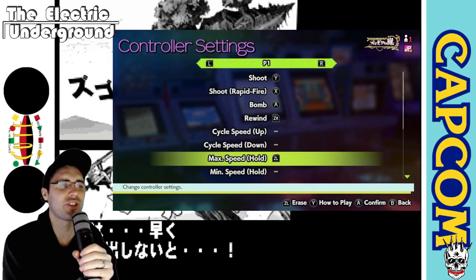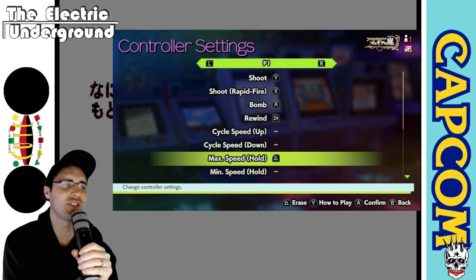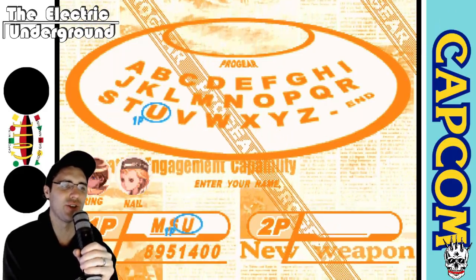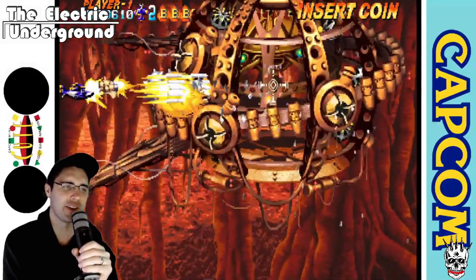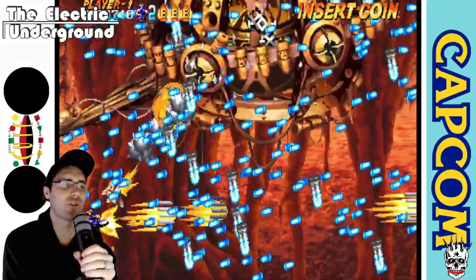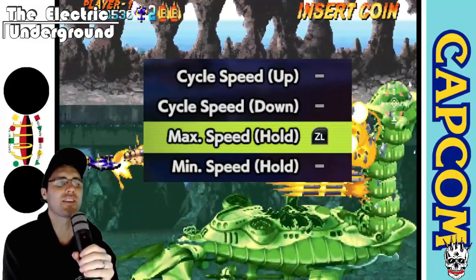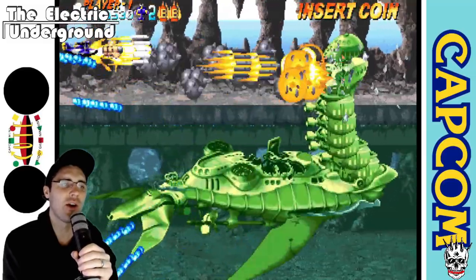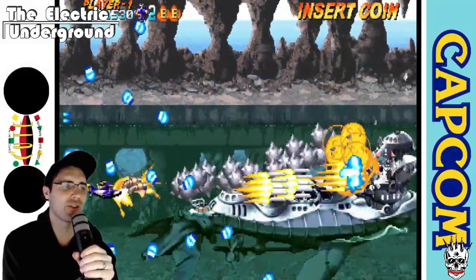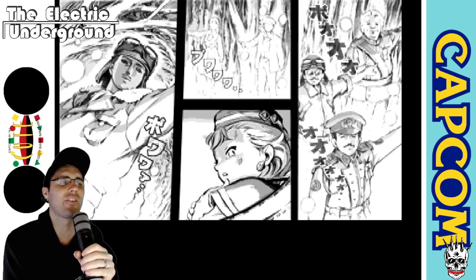As far as control options go, I think they did a good job. Getting Rapid Shot in there is pretty fundamental, and it's putting a boot on the argument that Rapid is cheating — more official releases are including it, so excuses for not allowing Turbo or Rapid are getting thinner. The big thing that stood out to me was the fast-forward button. I've never seen this included in an official release before, and it makes me very happy. Whenever I play on RetroArch or ShmupArch or MAME, I always use fast-forward to get through loading screens and stage transitions.